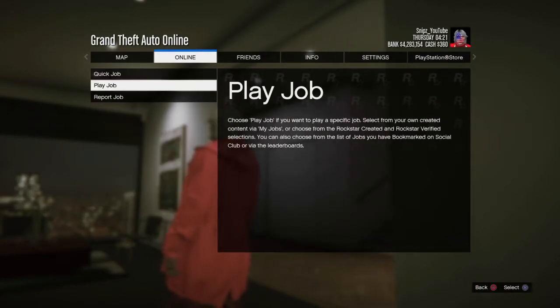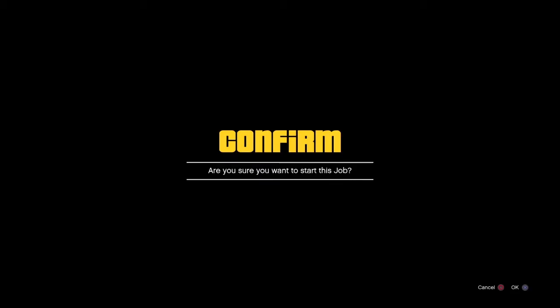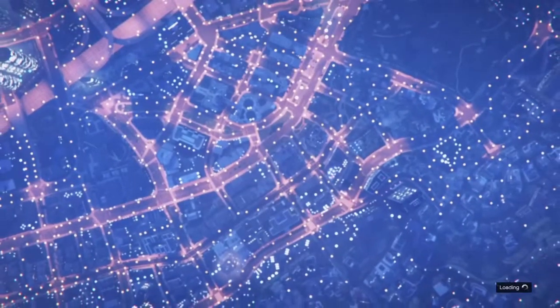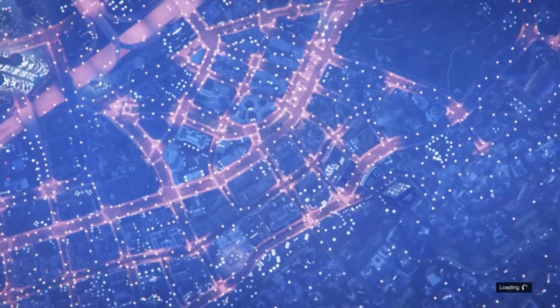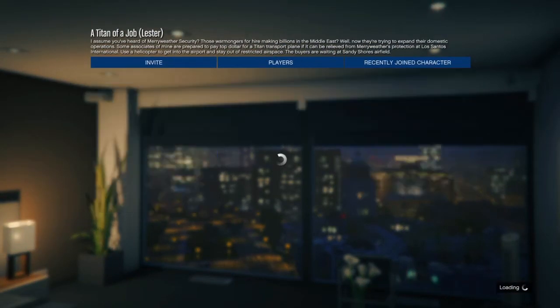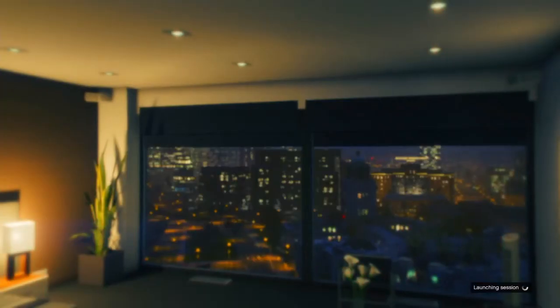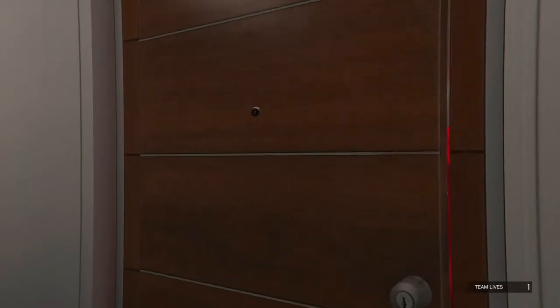Hit Start and go to Online, then go to Jobs, Play Job, Rockstar Created, then Missions and start up the 'Tight' job. Once you start this mission you must be hosting or the glitch will not work. Don't change any of the settings and make sure you are on Last Location. You will need a bit more than 100K because you need to change your character's appearance. Launch the mission on your own.